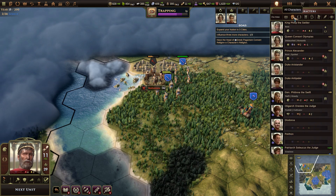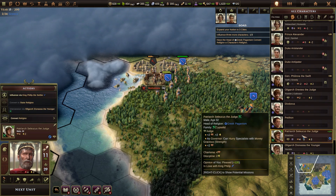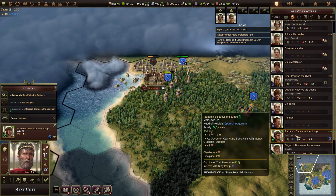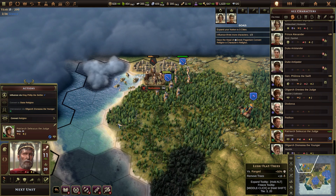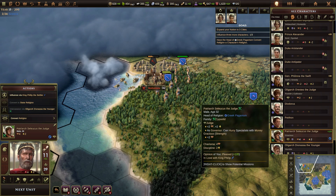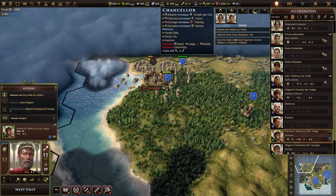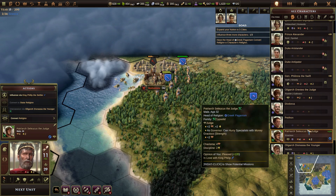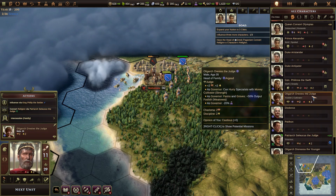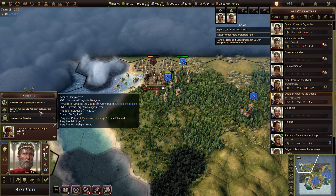So that's my religious dude. What's his opinion of me? Pleased. Ambassador, chancellor, spymaster. You, sir, need to convert religion via Patriarch Seleucus the Judge. Takes two years.